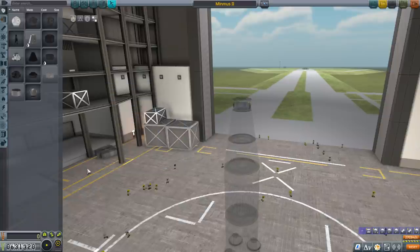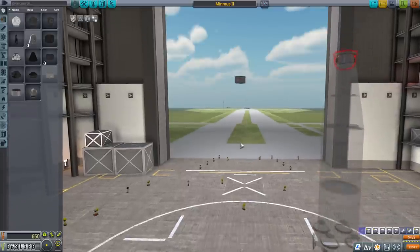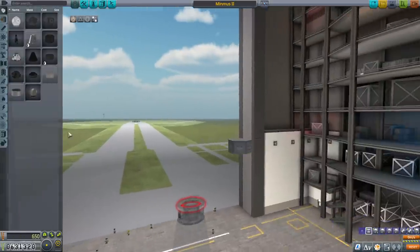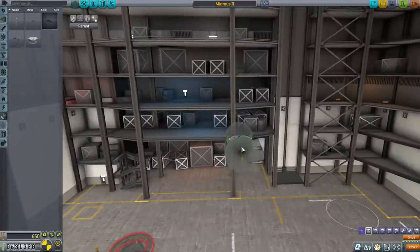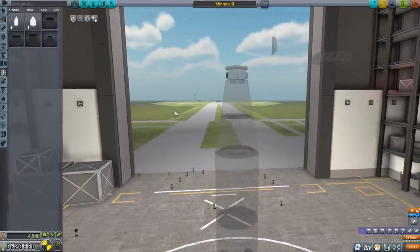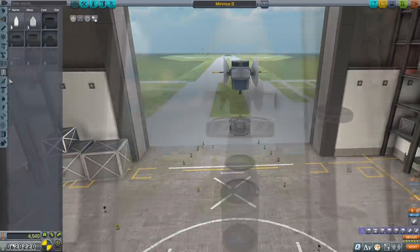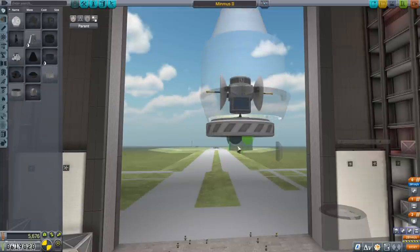I'm going to unlock the Probodobodyne hex here. We also have a lot of parts to unlock, and we can start using the hex now. We'll build the satellite around that. The dishes are going to poke out a bit, so we might finally get the first use of a fairing. We actually have a 1.875 meter fairing, so maybe we'll rebuild the top to accommodate larger payloads — physically larger rather than heavier. I'd like to use the hex this time since it can hold retrograde.